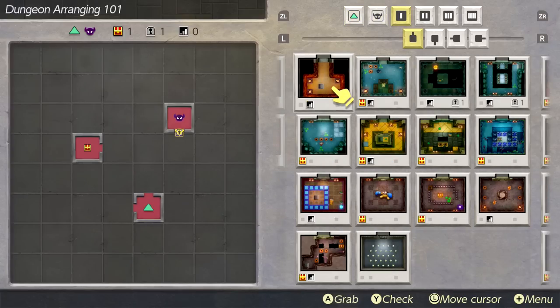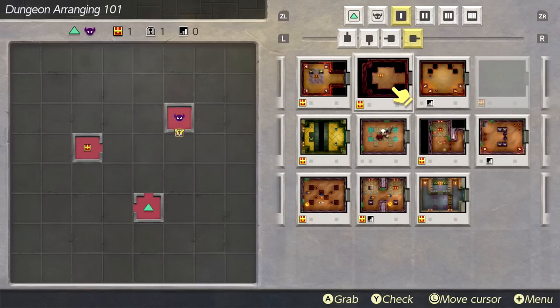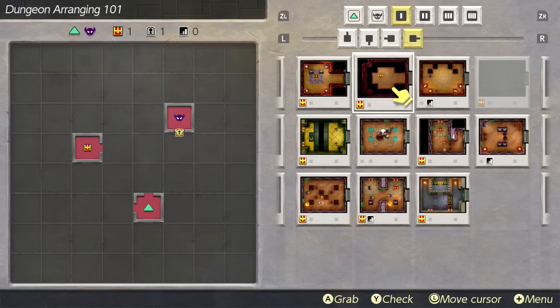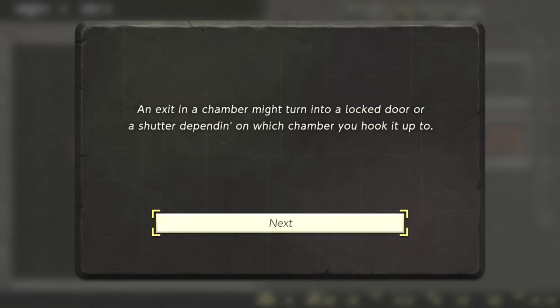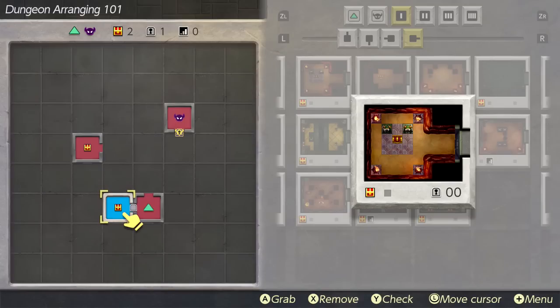We start arranging the dungeon, choosing simpler rooms to keep things easy for our first attempt. Moving pieces around so dead ends are properly handled. The Nightmare room is always associated with the last treasure chest you open — any extra chests around the dungeon will have rupees. Exits in a chamber might turn into locked doors or shutters depending on which chamber they're connected to. We get the first dungeon roughly set up.